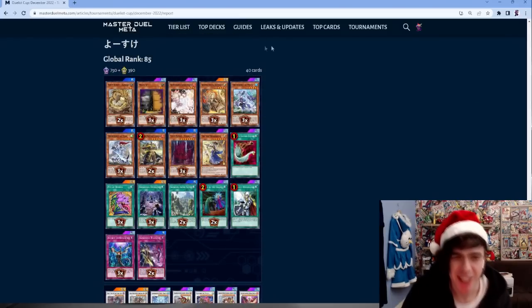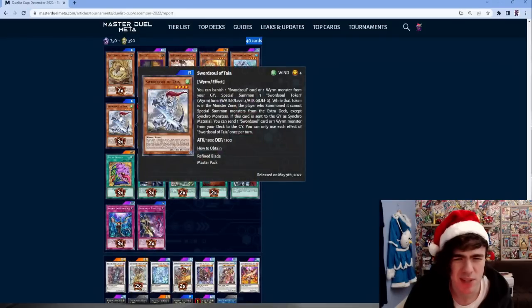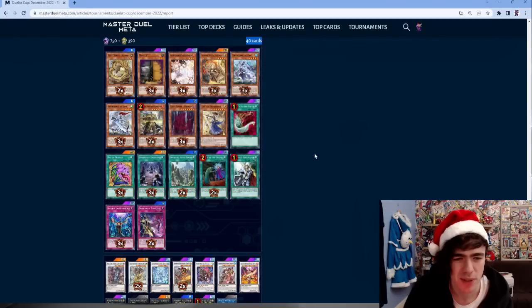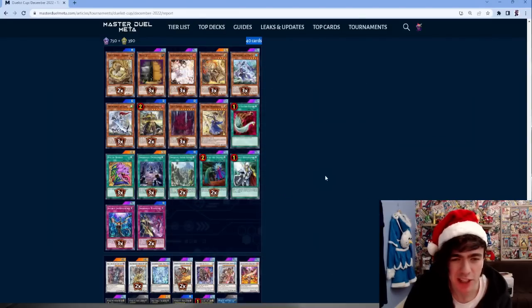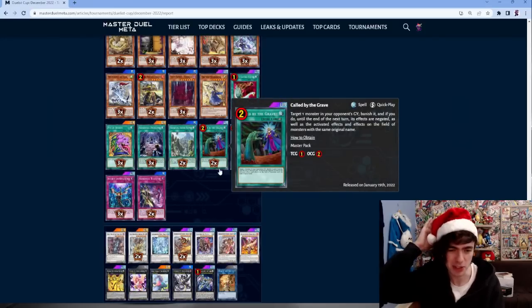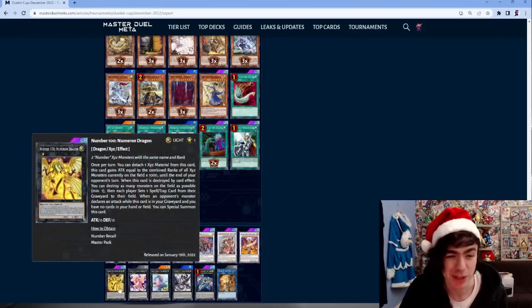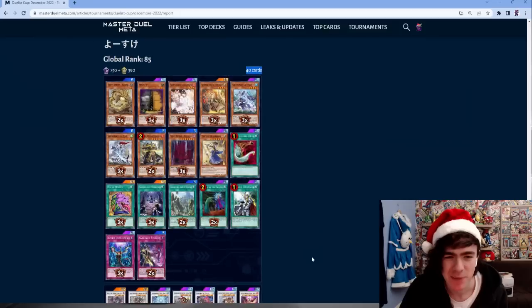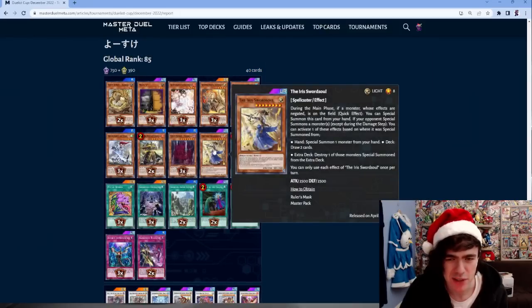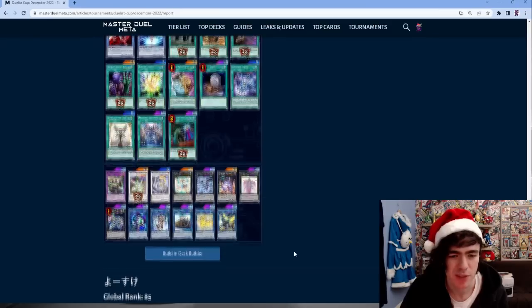Our first Swordsoul decklist - a flat 40 cards, running a lot of standard stuff. Three copies of Taia it seems, two Blackout, and not running the big floodgate guy. Has a Sigma in here. Some interesting stuff in the extra deck - big Nimrodd Dragon. Looks like a fairly standard list with Iris included.